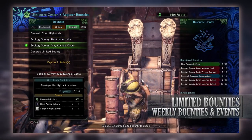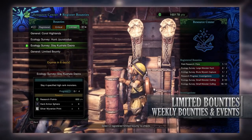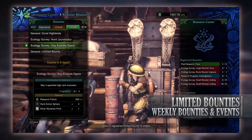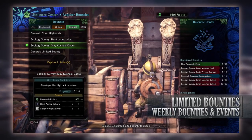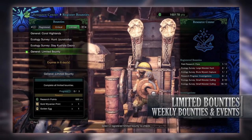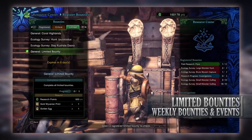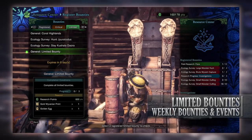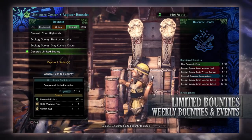Next is another ecology survey to slay Kushala Deora, probably tying in with the Arch Tempered Kushala quest. We have to slay 4 of them, and upon doing so you'll get research points, some hard armor spheres, and another silver Wyvarium print. Finally, there's the general limited bounty to complete all of this week's other limited bounties. For doing so you get research points, the gold Wyvarium print that can be exchanged for certain monster gems, and a golden egg that can be exchanged for zenny.